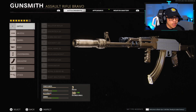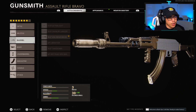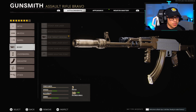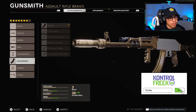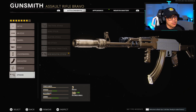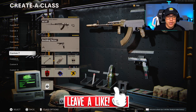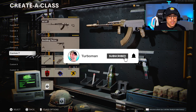Now the eight-attachment setup is pretty similar. The muzzle is still the suppressor, barrel is the VDV Reinforced, body is the KGB Target Designator — you could use the Steady Aim Laser for more hip-fire accuracy, but I like the Target Designator because it has no cons and lets you see opponents from farther away for map information. Under-barrel is the Speed Grip, magazine is the 40-round magazine, handle is the Serpent Wrap, and stock is the KGB Skeletal Stock.